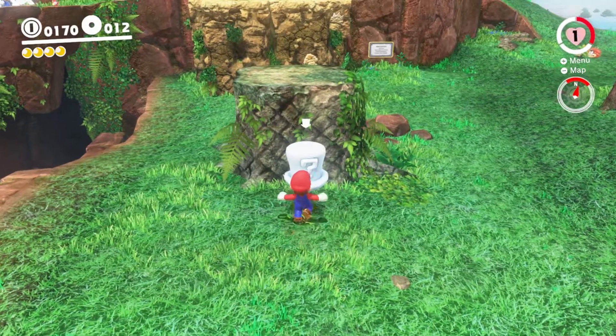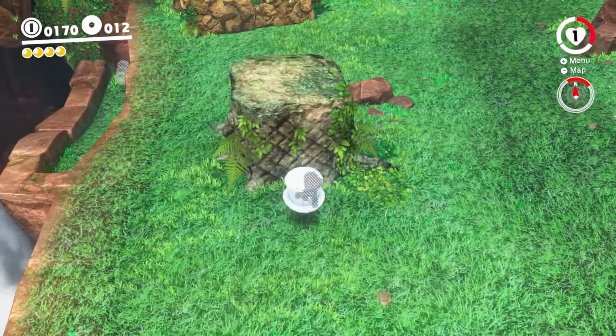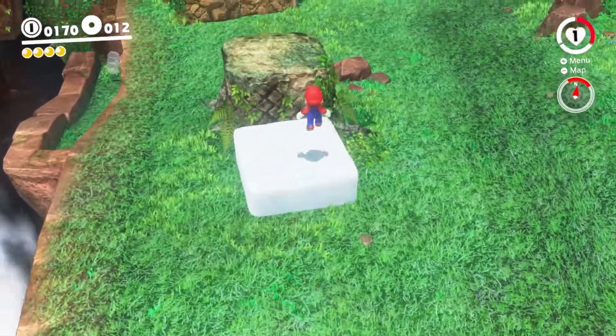We're here in Cascade Kingdom, and there is a cool glitch we can do with clouds. You need to go to the very back of the hat and throw Cappy to make the cloud appear. Then you will be inside the cloud.